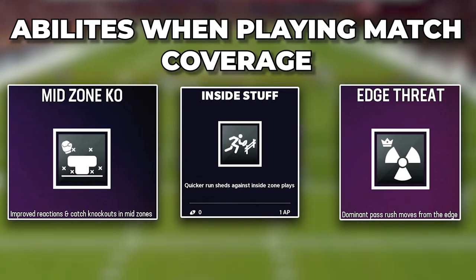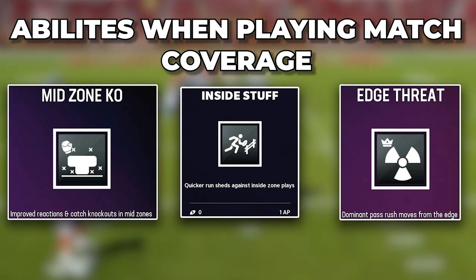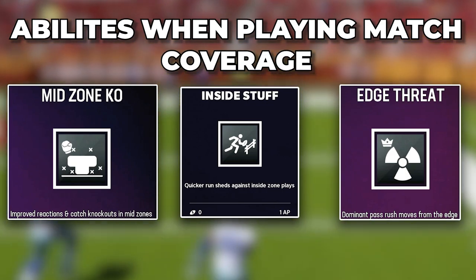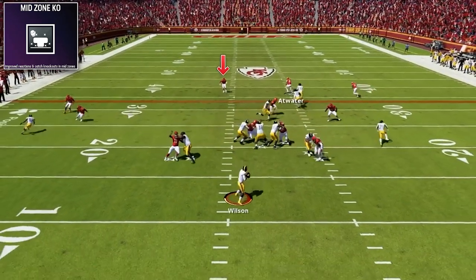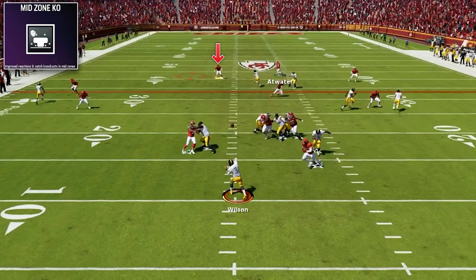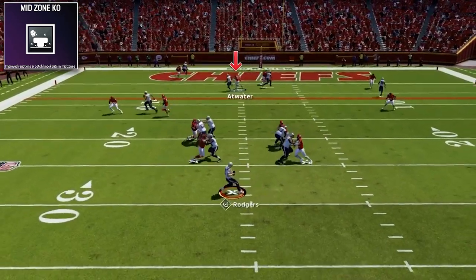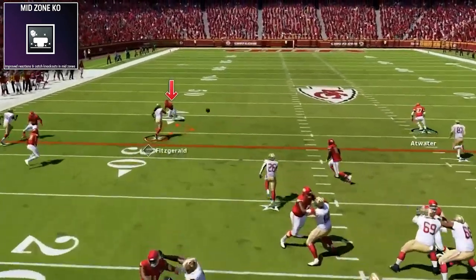Before we get into our tight defense, I've been getting a ton of questions about abilities to use when playing match coverage. These abilities are gonna help a ton, no matter what version of match coverage you are playing. The first one I use is putting mid zone KO on our two safeties, and it is gonna make it so your players react faster and close on receivers much quicker. The biggest thing is when they meet receivers at the catch point, they will force so many incompletions. The amount of knockouts I get is absolutely insane.